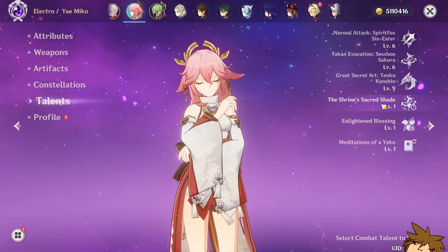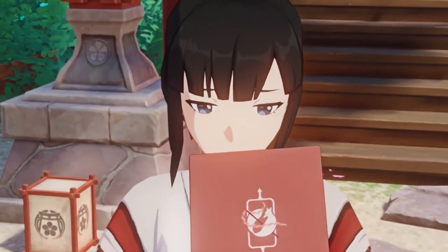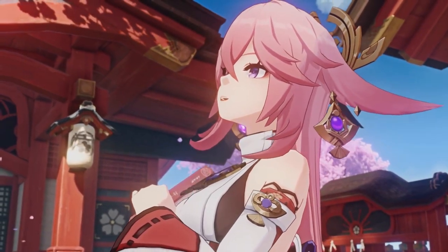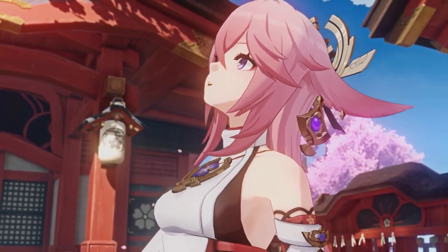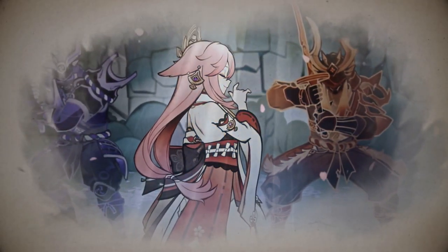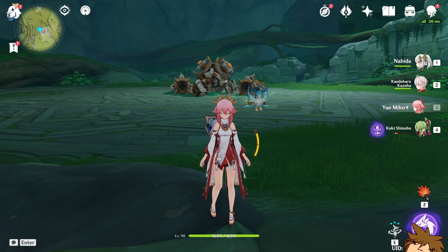It is effective to build Yoimiya on elemental mastery because one of her talents scales her E-skill ability with elemental mastery — the more you have, the stronger it gets. There's no specific cap, but once you get enough you get a nice bonus. On top of that, elemental mastery will boost your Aggravate and Quicken reactions, making those Dendro reactions super effective.